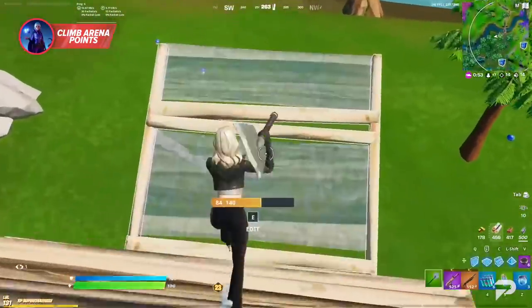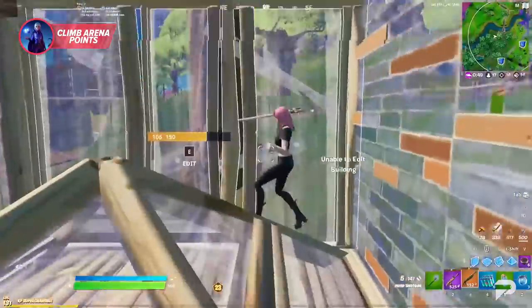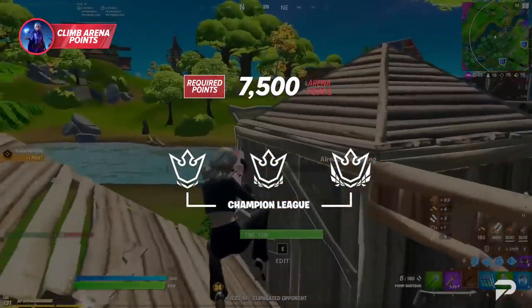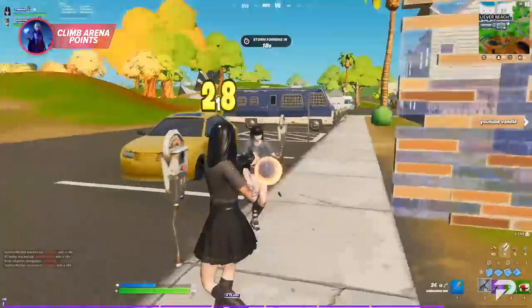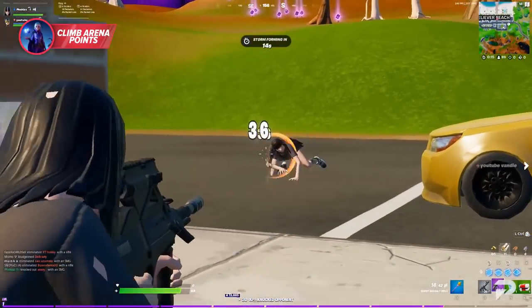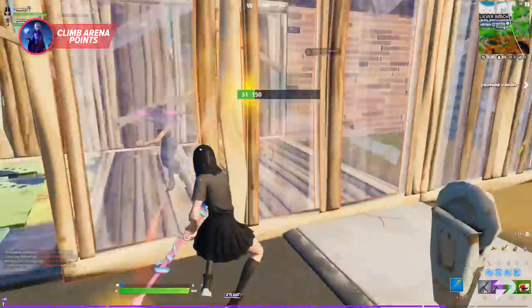Epic has made changes to the arena system in order to up the challenge and time it really takes to reach the Champions League. One such change is the increase in point values for eliminations in the Open League. On top of that, you are now required to hit 7,500 points to reach Champions League this season. Another change is that you can now drop rank if you fall too close to the border between divisions and lose points, so you've got to watch out for that.